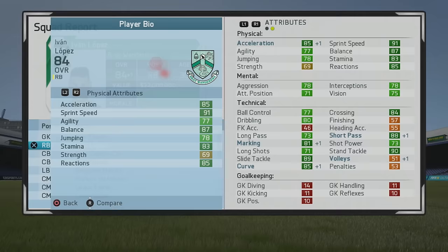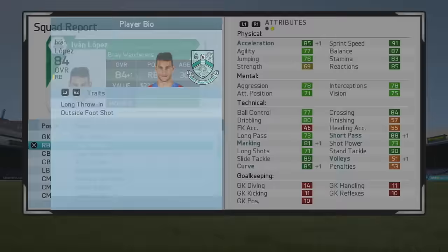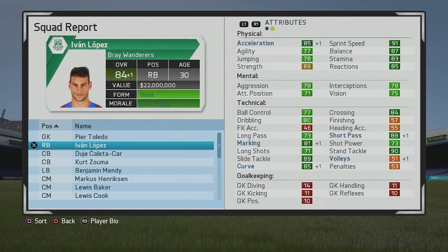Continuing on, we'll take a look at his play information again to see if he has any specialties. It looks like he does have the tackling specialty, which is very good to see, and he still has the long throw and outside foot shot traits. Very well-rounded: center mid 79, right mid 80, center defensive mid 81, 79 as a center back, 83 as a right back, 84 as a wing back, and also can play as a CAM and as a winger.